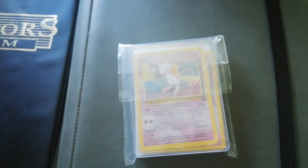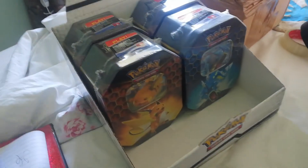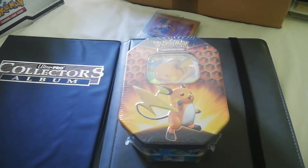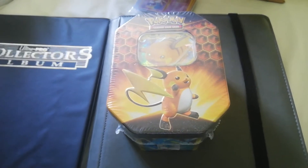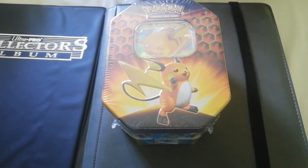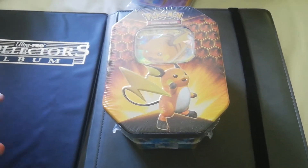That was quite a good investment. So what else have I been buying? Hidden Fates — this was an absolute steal. I bought the whole shelf from a local store. When this set came out it went crazy because of the Shining Charizard and other shinies, with Charizard being the chase card as always. I tried to buy some online and paid above retail price — retail was around £17–18 a tin.